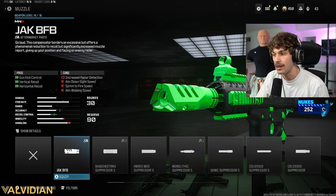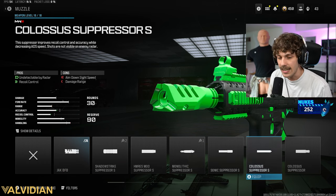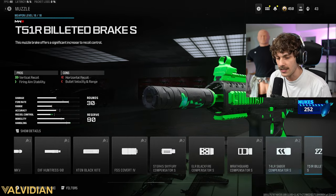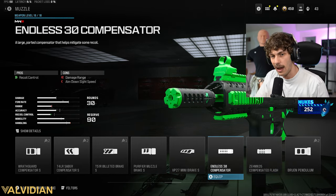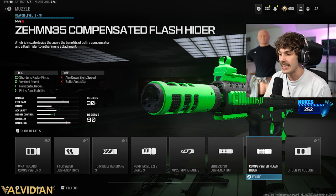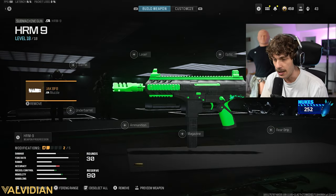The enemies are really going to know where you're at because it's going to increase radar detection. But if you're on these small maps, it's really not going to matter whatsoever. If you want to run a different muzzle that's not going to make you so loud on the map, then I would run the competitive flash hider. Just keep in mind, there is going to be a decent amount of recoil on the weapon. So we are going to be adding the Jack BFB — now we've got that recoil control and the mobility.